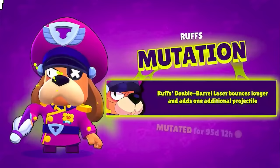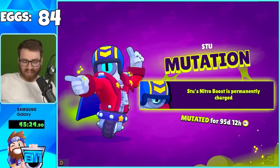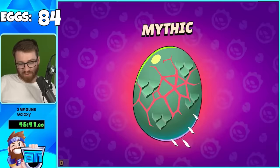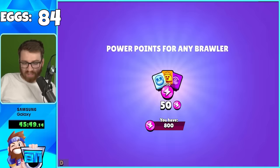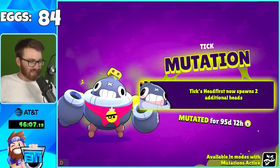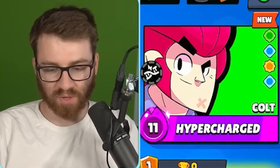We got Leon's mutation, a few Bling drops, and a mythic egg with Street Wear Max skin. Mythic and legendary eggs only give skins, sprays, profile icons, emotes, and progression stuff - no brawlers, no mutations. We got Tick's mutation too - one mutation left to get. From a mythic egg we got a skin but no mutation.